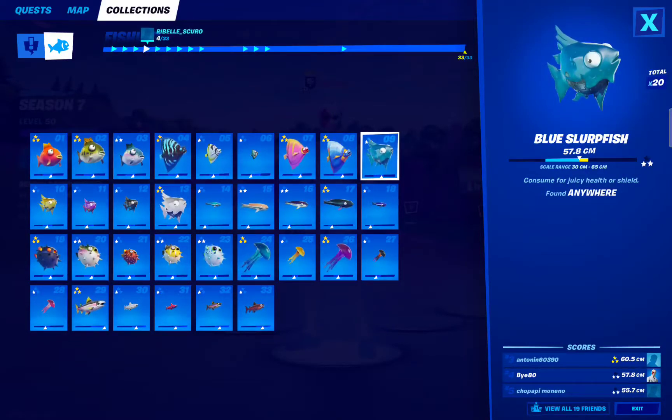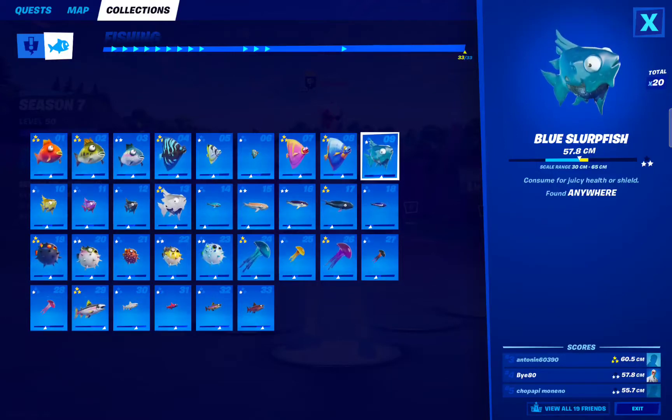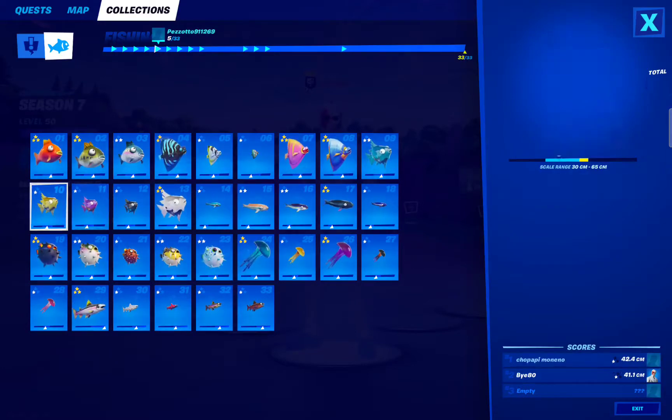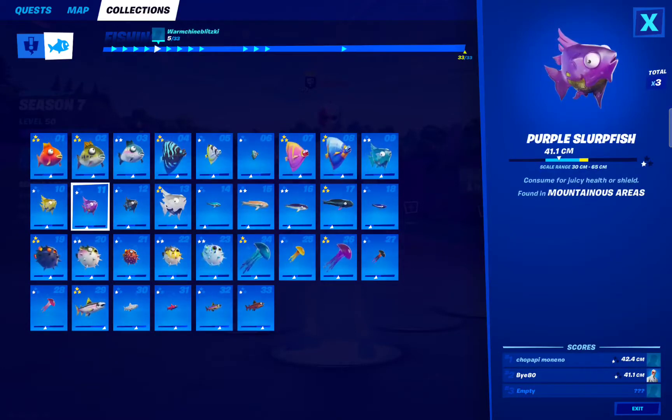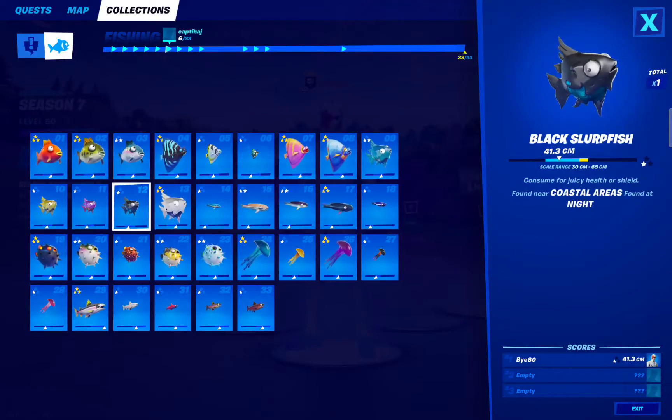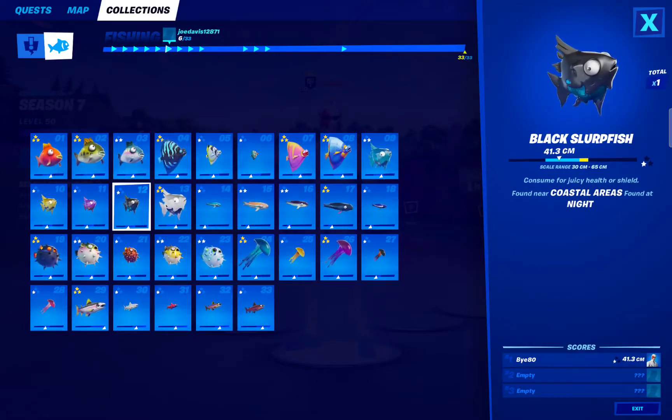Then we have Blue Slurpfish — can be found anywhere. Then we have Yellow Slurpfish — swamp areas. Then we have Purple Slurpfish — mountainous areas. And Black Slurpfish — coastal areas and at night. That's also a difficult catch.